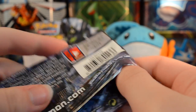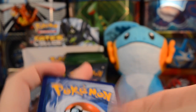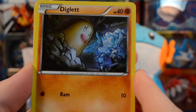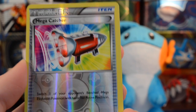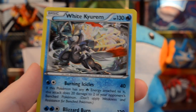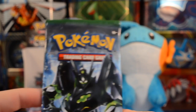Moving on to a Mega Alakazam pack — maybe we can pull a Mega Alakazam full art, one of the best-looking full arts in this set. My goal is to find at least one more full art in this box — we did pull one yesterday. My goal for booster boxes is always two. We got a reverse Mega Catcher — two Mega Catchers in one pack — and a White Kyurem holo, which is cool since we didn't have that card yet.